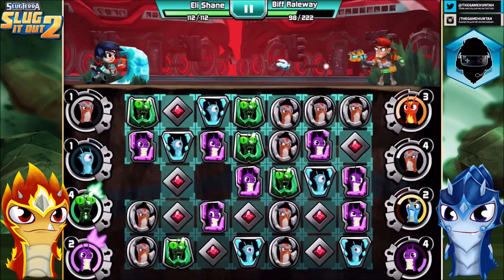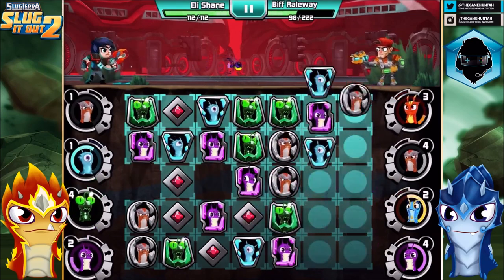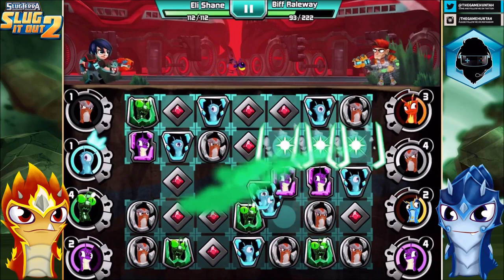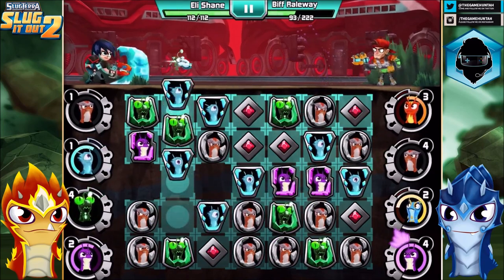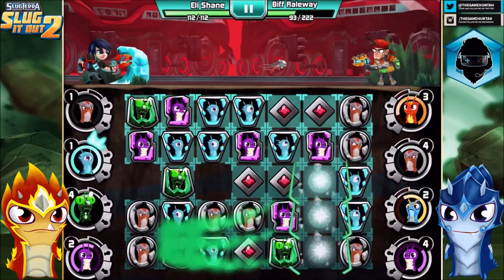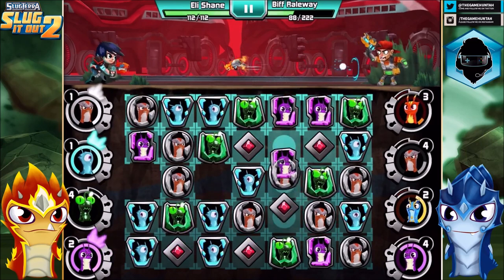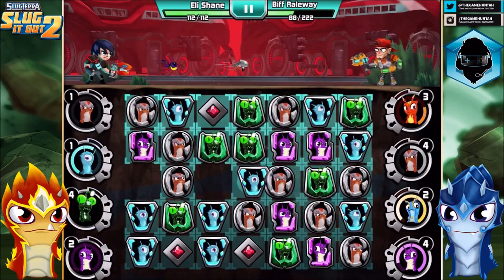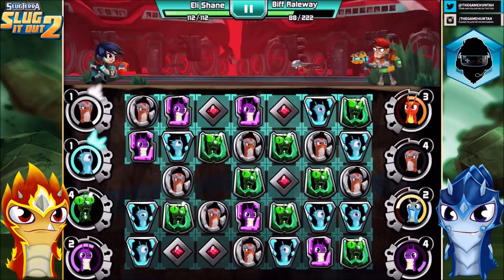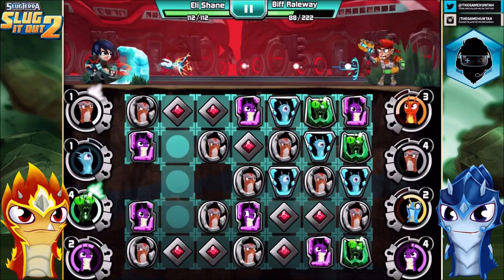All these battles have taken forever just because the level of the slugs is so low — that's the only reason. We can make it to three Arachnets. Globis is ready. It's taking an insane amount of time — mostly because my opponent is trying to do something kind of crazy. Defense, defense, defense, excellent.